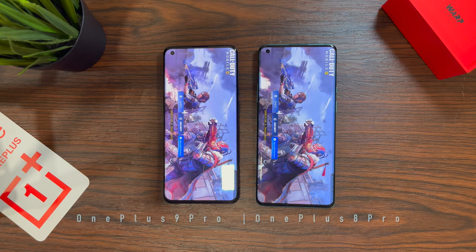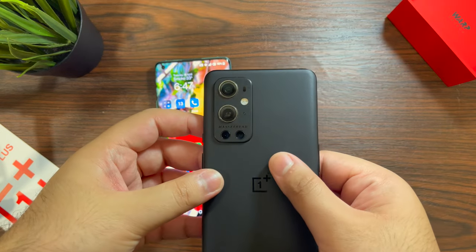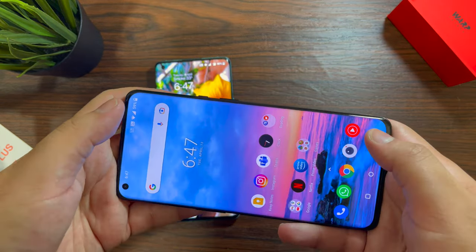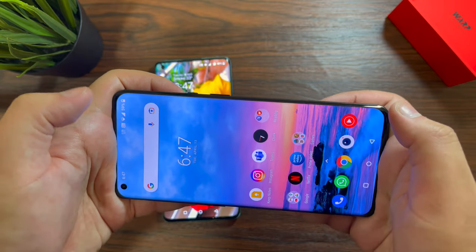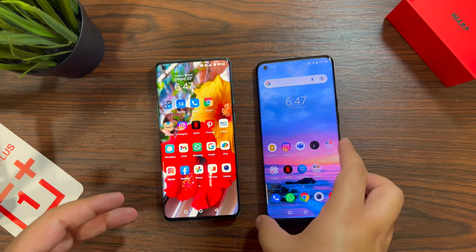Before I could finish, the OnePlus 9 Pro is faster here — but that's not a surprise since it packs the Snapdragon 888 compared to the OnePlus 8 Pro's Snapdragon 865, which is last year's chip.